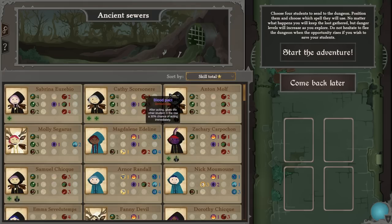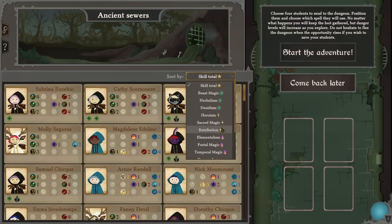Blood pact from demonology — after acting gives other students in the row a 30% chance of acting immediately. Life drain is an offensive spell that inflicts six damage to the closest enemy and heals the caster for six without exceeding original value. That's quite nice. Necromancy three — let's go for necromancy.